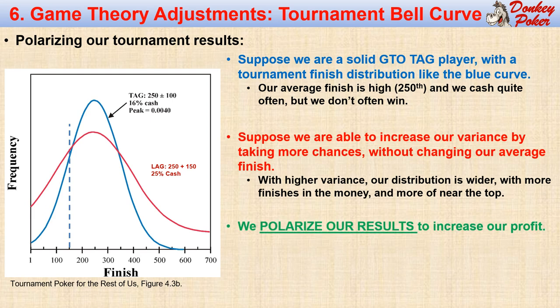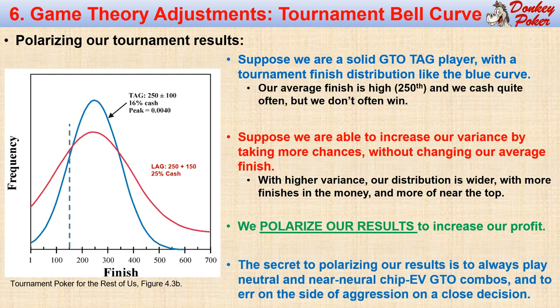I call this the concept of polarized results — sometimes I call it bell curving. We will cash and go deep more often, but we will also bust out early more often. But busting out in 700th place is no less profitable than busting out in 250th place, so the trade-off is a profitable one. The secret of polarizing our results is to always play our neutral and near-neutral combos and to often err on the side of aggression when we have a close decision.